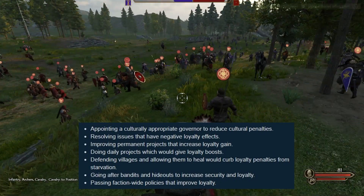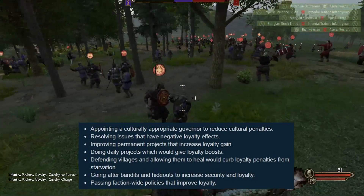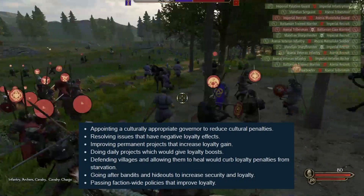Sixth, going after bandits and hideouts to increase security and loyalty. Seventh, passing faction-wide policies that improve loyalty.